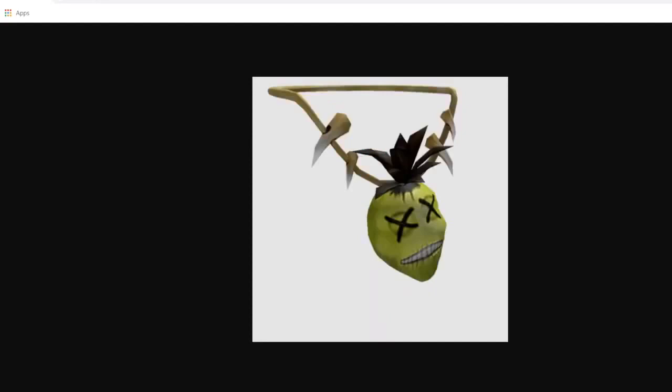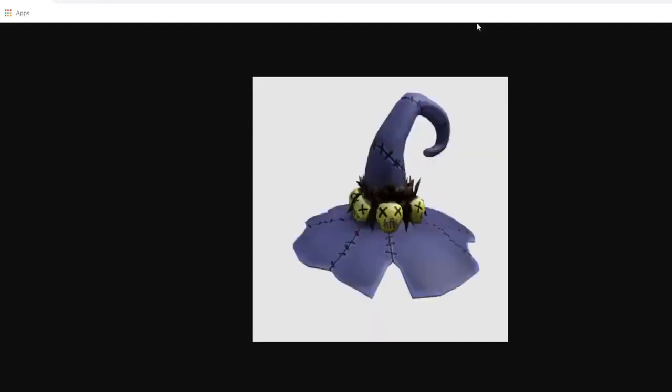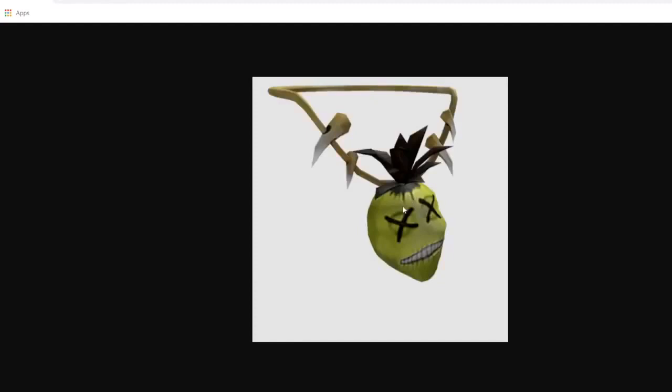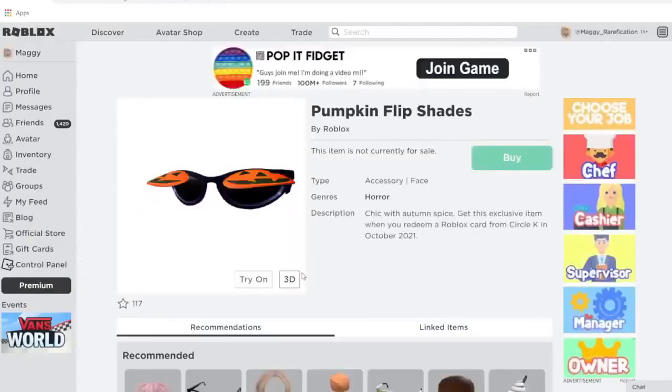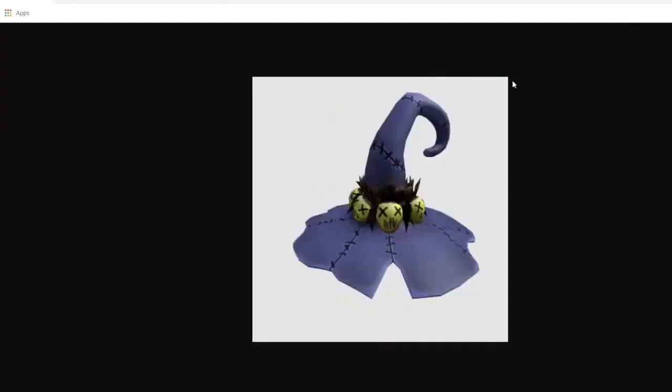The next set is the Strunkhead set — the Strunkhead Head Necklace and the Strunkhead Hat. The Strunkhead Head Necklace is pretty interesting and you can definitely make a cool Halloween outfit with it. You can get it from CVS Pharmacy. The Strunkhead Hat is like a witch hat with Strunkhead heads around the top. You can get it from Select Merchants — meaning any store that sells Roblox gift cards but isn't specifically listed for another item, like a 7-Eleven near you, would give you this one.